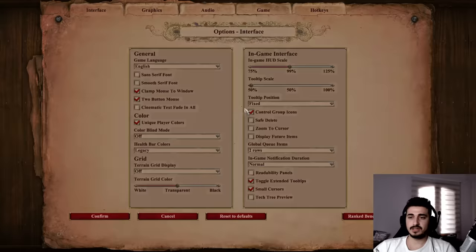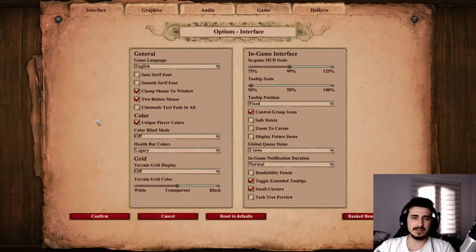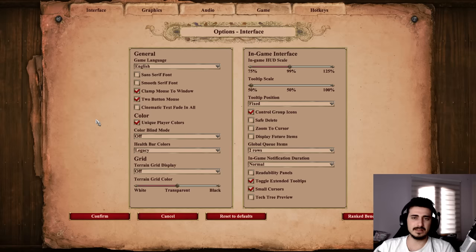Alright, that's the mod section. Now we're going to take a look at the in-game options. For the interface, this is mainly personal preference — I'm not going to force anything on you. Mess around with these settings. If you're confused about what they do, just leave a comment below and I'll help you out. This section is very straightforward and very personal preference — I can't tell you one is better than the other, but this is what I use. Feel free to copy if you want. But this is where I can actually tell you what is good and what's bad.